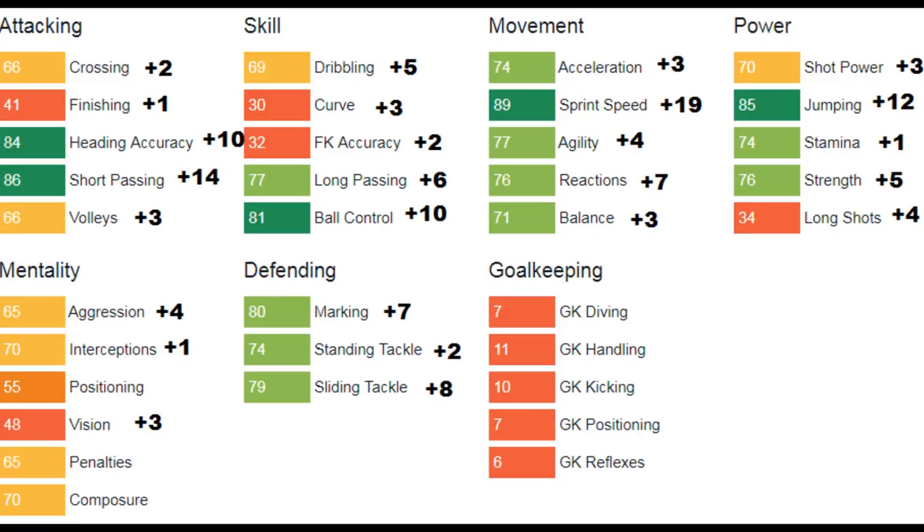He turns into a very well-rounded center back with nice pace, agility, and balance. Strength isn't amazing but he'll still be able to push players off the ball. He's a really good cover-type center back who's also very good on the ball with his passing ability and solid in the air with his jumping and heading accuracy. He can be very effective as a fullback and CDM — a big recommendation as a utility defender for many sides.